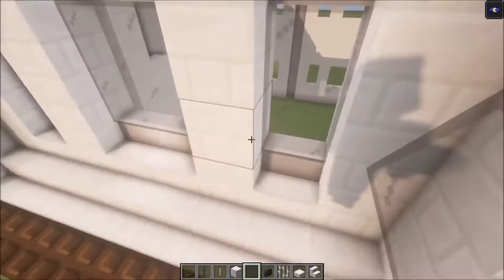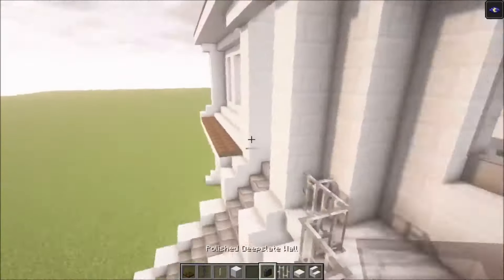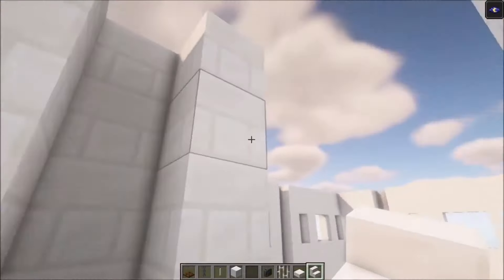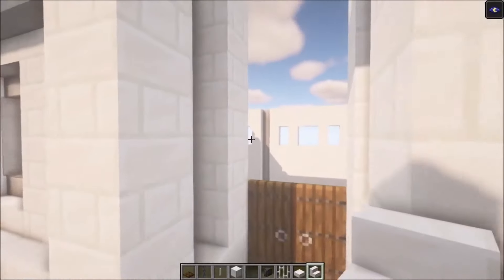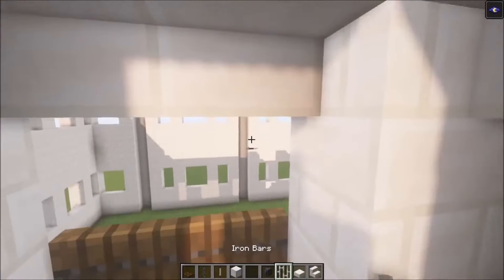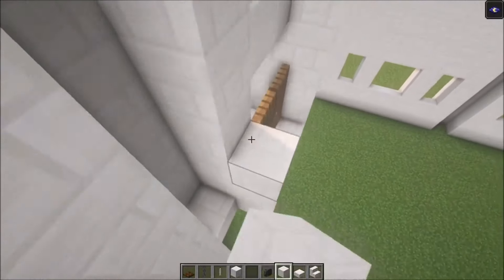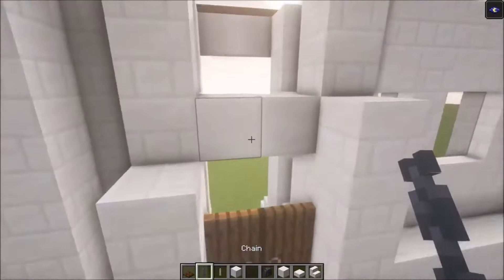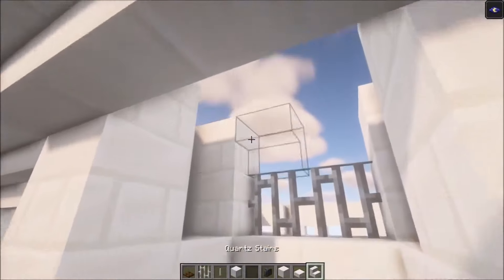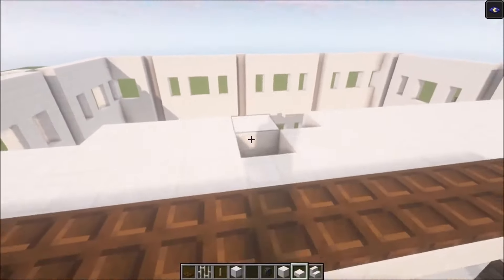I'm going to use the black stained glass, but you can definitely use whatever you like. For the entrance, let's make this look a little bit less ugly. Start with some stairs one block above the door itself, then on the back side add a pillar on both ends. Let's take an item frame and fill this in, then add some stairs and fill this up with some slabs.